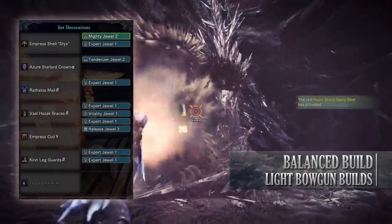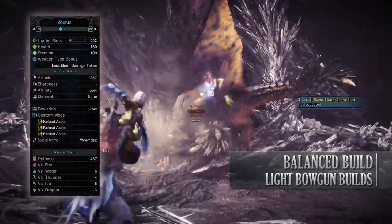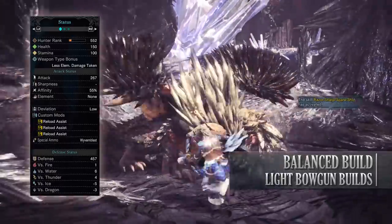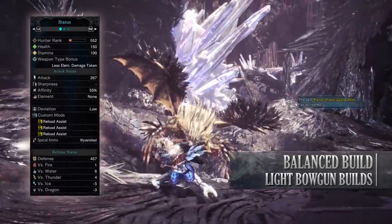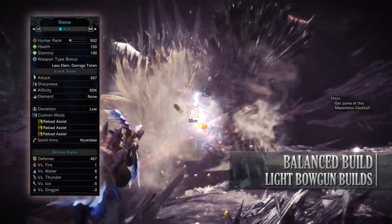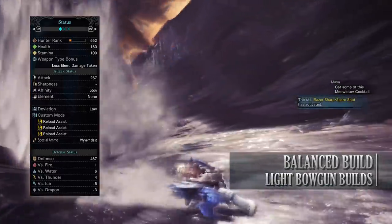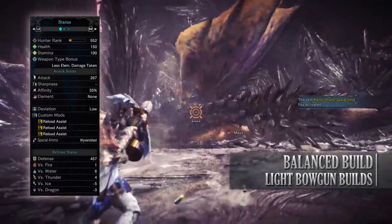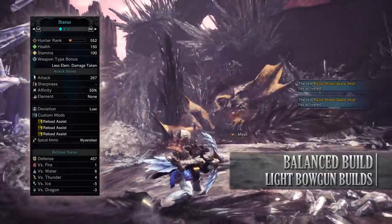If you've done what I've done here you should have a build that has 150 health, 100 stamina, 267 attack, 55% affinity so long as you have maximum stamina — this actually goes to 100% thanks to Weakness Exploit. No element, low deviation. I've added reload assist modifications to this weapon, and as for your defense you're fairly high against water and thunder but weak against ice and dragon.